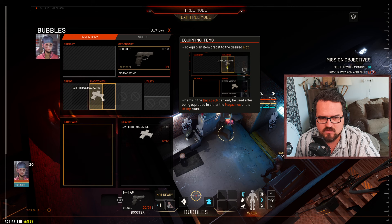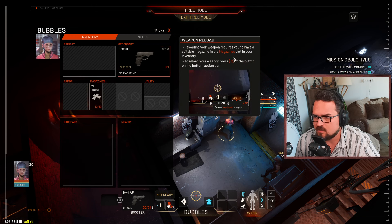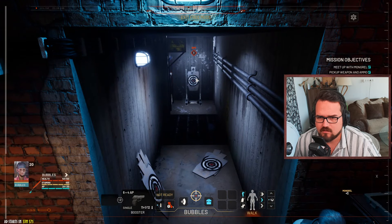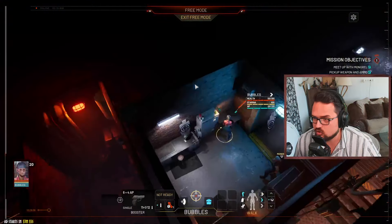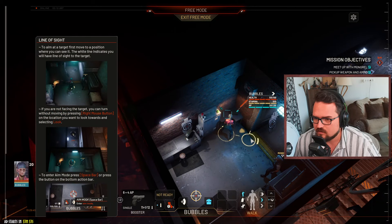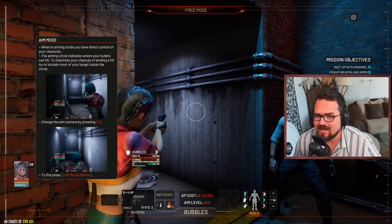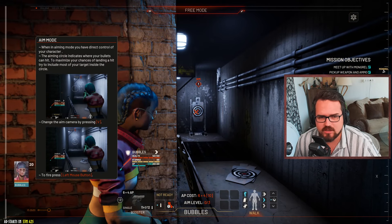Picking up a booster, secondary items, magazines into the magazine slots, and we can pick up the weapons. Reload the weapon and then we can shoot at the target. Let's go to cover and then aim mode. Wait - I can aim myself? You are shitting me, no way!